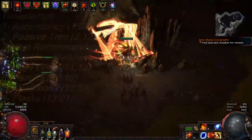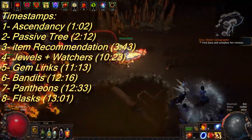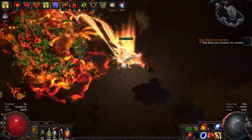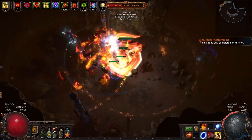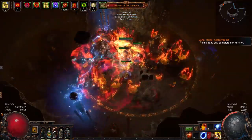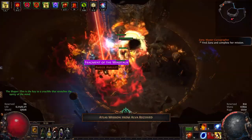Hey, what's up exiles and welcome to my Harvest League Molten Strike Juggernaut League Starter. In this video we will be showcasing a build that is extremely tanky, deals a decent amount of damage, and not too expensive. We are literally face tanking a minotaur. The sheer tankiness of this build even allows it to be hardcore viable regardless of whatever skill level you have. We will also talk about leveling and item progression along the way.